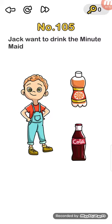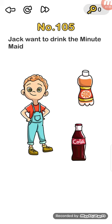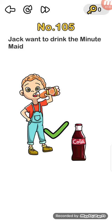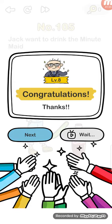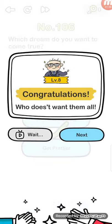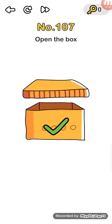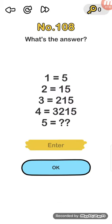Nords level number 105: Jack wants to drink the lemonade, so shake the bottle. Nords level number 106: which dream do you want to come true? Just tap the blue buttons at the same time.